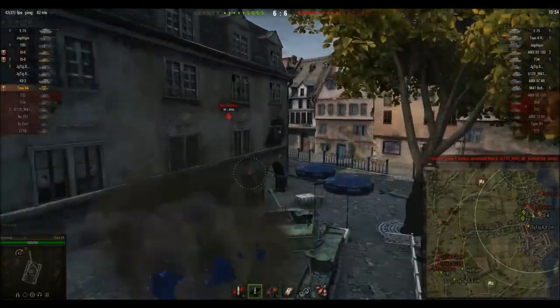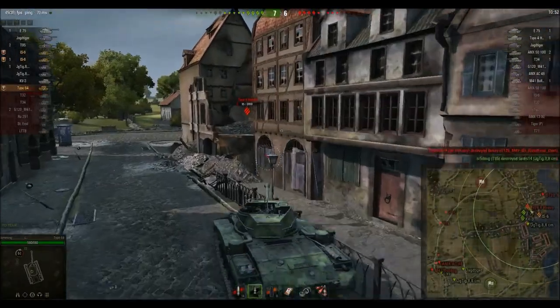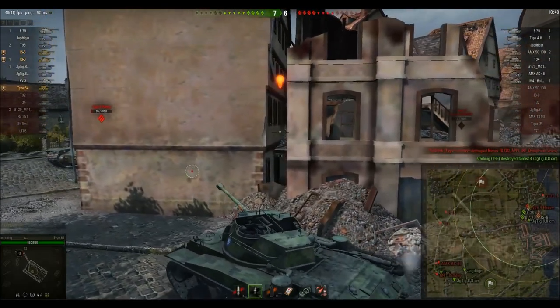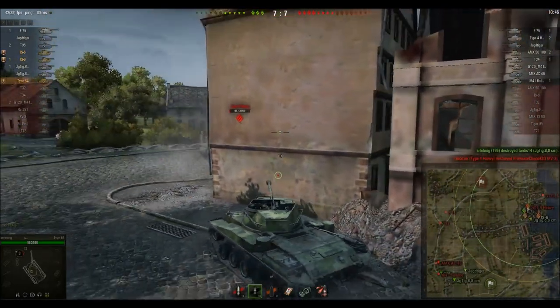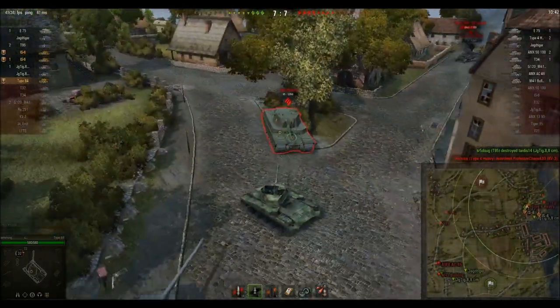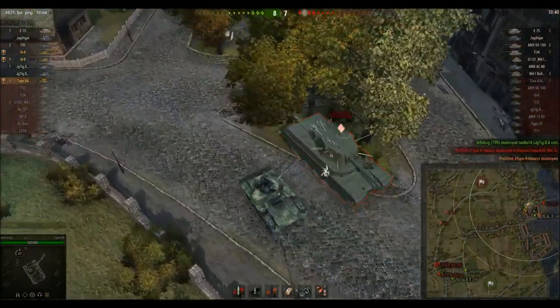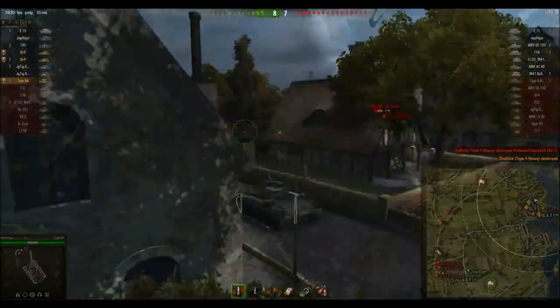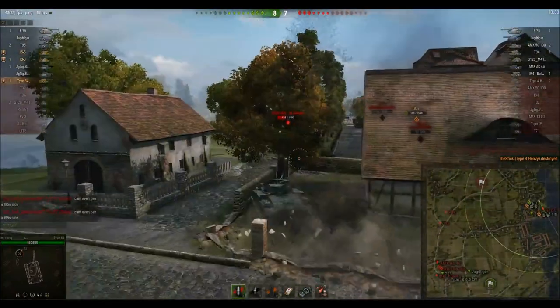Light tanks require a lot of situational awareness. You'll notice how big my map size is — I generally play with my map this big because it makes it a lot easier to glance at and tell where the enemy is. For example, right now I know they're pushing the one-line, so I'm on voice comms with the platoon saying we need to push the city. Because if we don't push the city, these guys might win and then come around and flank us.